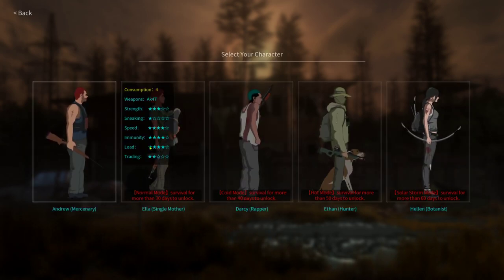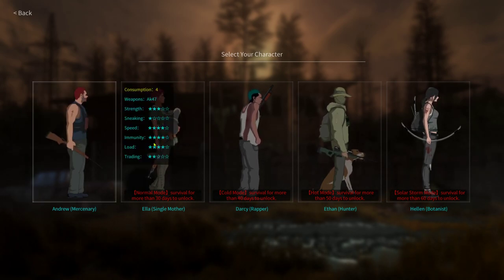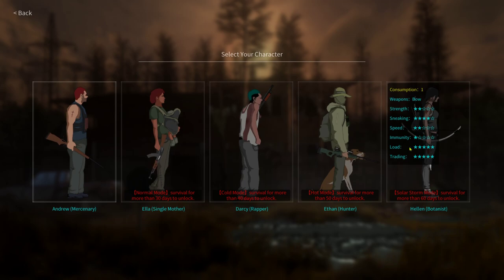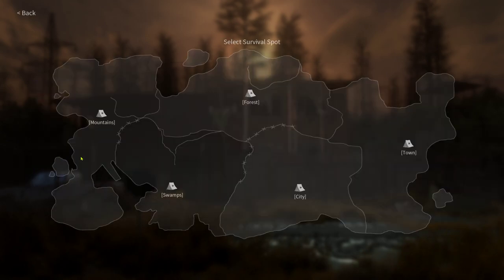We're going to click summer right here. You'll notice that you start with Andrew and he's pretty good - he's got good strength, good speed, immunity, and all that. You have other characters with other strengths too, but they will unlock later on. They've got different weapons and so forth. But let's start with this character here.